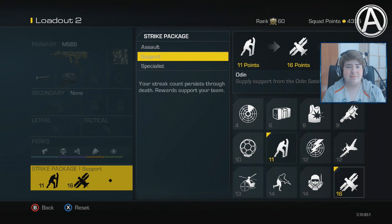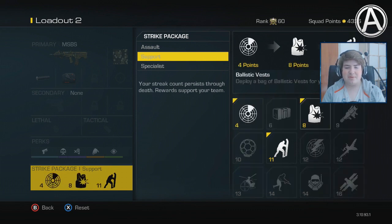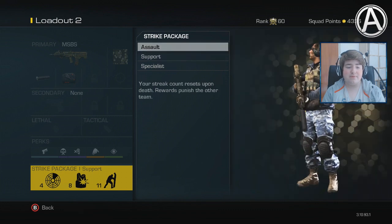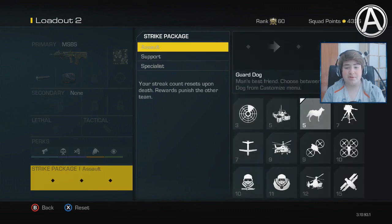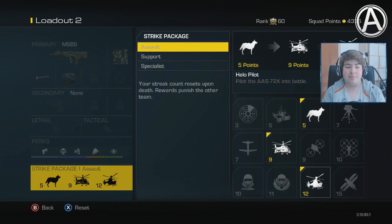I personally don't really see the point of using the Odin. I can understand that the Odin is useful within objective game types, but as you all know, I'm a kill whore and I can't get any kills with this thing. So to me, it's a no. I'd say go with something like the Sakom, the ballistic vest, and then the squad teammates — although I personally prefer to rock the assault streaks at all times, or specialists. They should probably go for the guard dog, the Bowfin, and then the helo pilot.